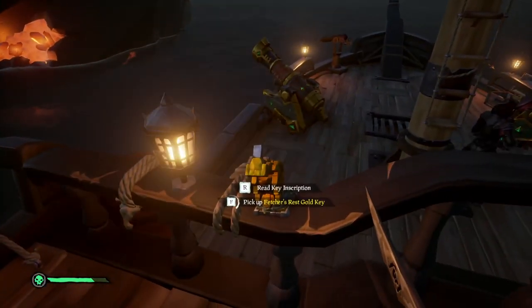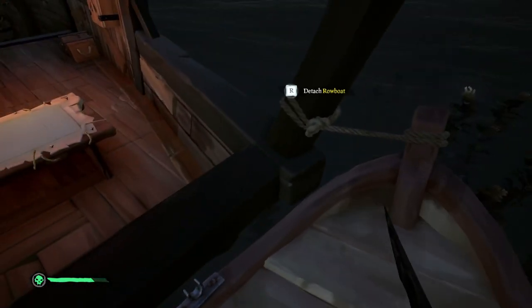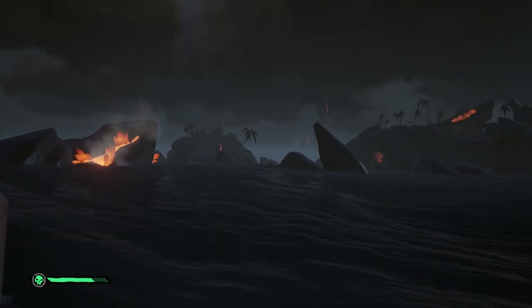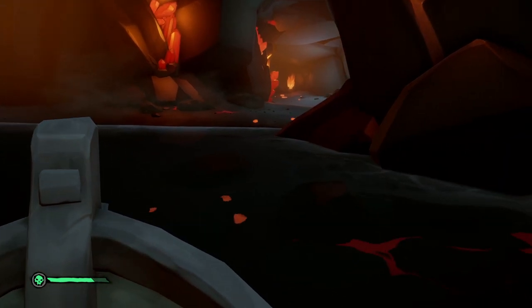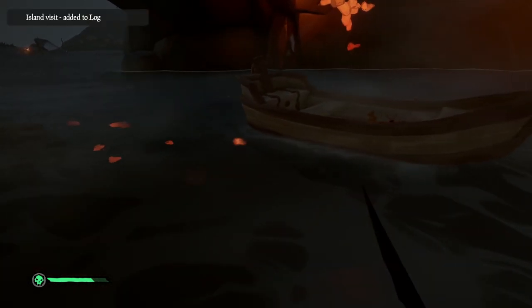For Fletcher's Rest, you want to park on the north side around by the rock just past the outlying sandbank. This particular vault you will need a rowboat for it to be most effective, so by now you should hopefully have one. If you do, take your rowboat around the sandbank and into the glowing cave. Inside of the cave you'll find the vault location on the right side wall. If you're struggling to find this, look for a bird painting.